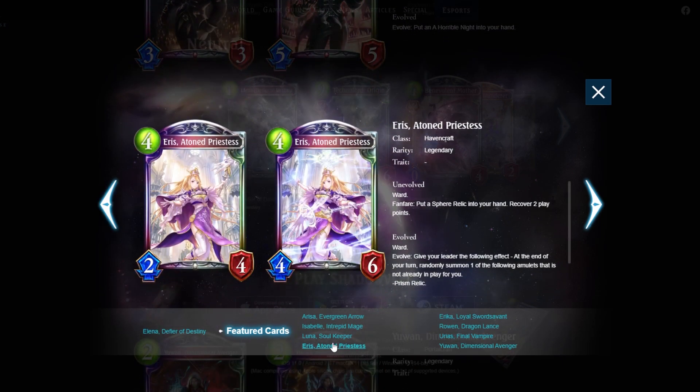When Urius is on the field, I believe each token from Horrible Night also has additional buffs — things like giving you an evolve point back, dealing three to a random enemy follower, and more. Urius is a really strong card. If you're playing rough blood in this expansion, you definitely need Elena. Next up is Aries — she got buffed to a three-mana 2/3. She gives you Spear Relic, which banishes a follower with two defense or less, and recovers one play point on evolve.